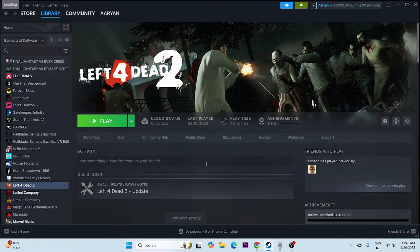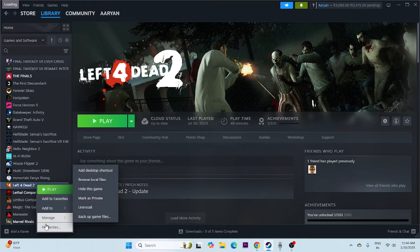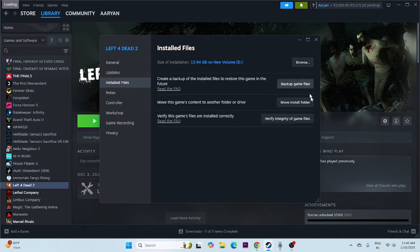Two very important remaining steps: first, verify the game files. Right-click the game in Steam, go to Properties, then Installed Files, and click 'Verify integrity of game files.' This will take a little time as it cross-checks every single game file. If any files are corrupted or missing, this process will fix them. Do not neglect this step — corrupted files are a very common cause of these issues.